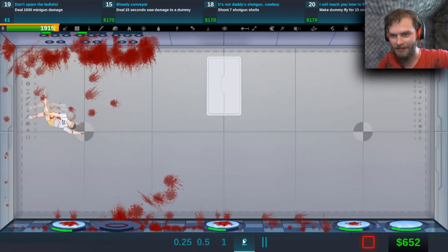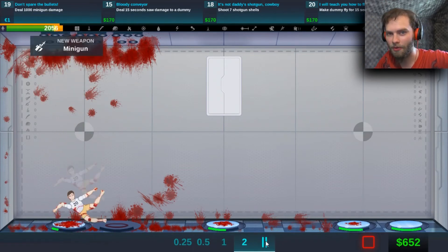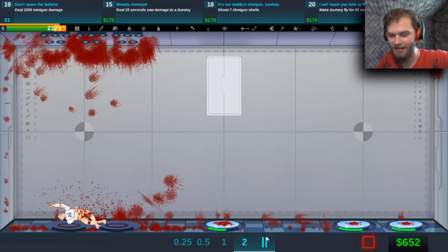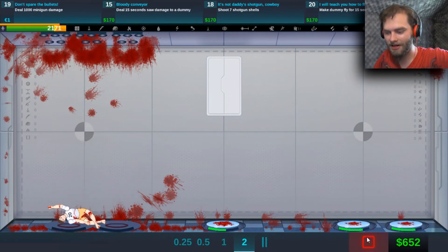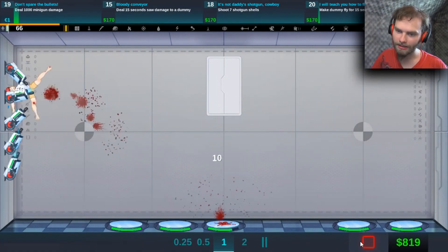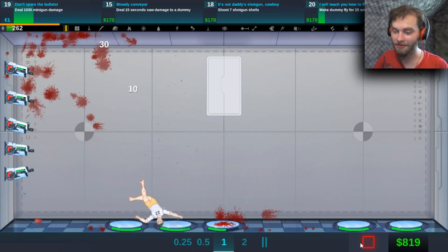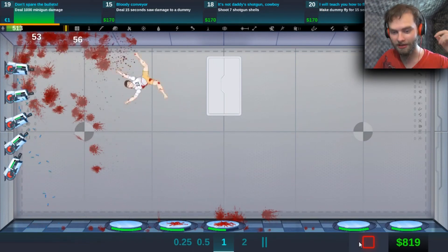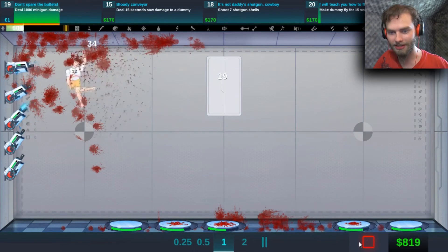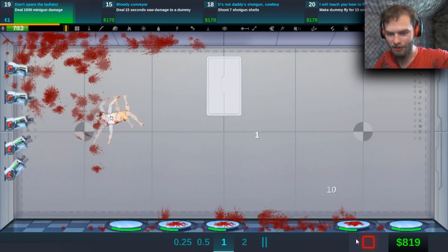He's getting all messed up. The last one explodes. What can the shotgun do? I'm going to let this one run out. I unlocked something else — I think it said minigun. He's all messed up. The crossbows are very accurate — I like them. They push him around quite a bit though.